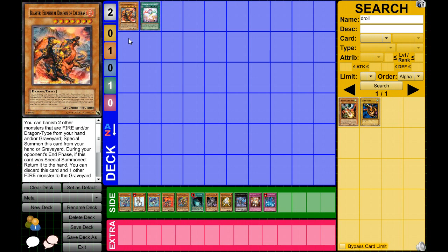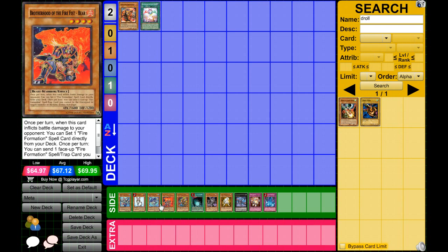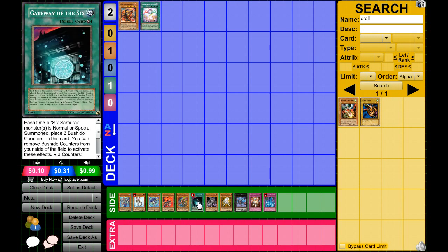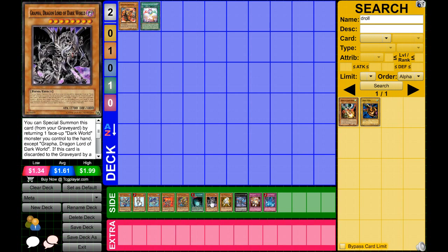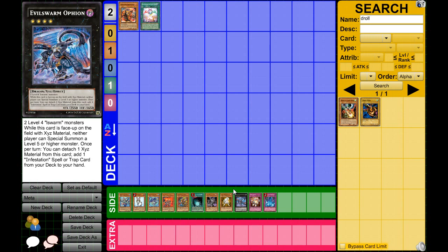For side deck suggestions: Mind Crush is good, Snowman Eater is good against certain decks, Maxx 'C' is good against Wind-Ups. Against Mermails, Effect Veiler stops Mermail Abyss Pike; against Graveyard-based decks, Bottomless is good. Against Six Samurai, Maxx 'C' prevents them from swarming with Shi En. Against Dark Worlds, Deep Prison and Bottomless to banish Grapha. Against Chaos Dragons, Macro Cosmos. Against Evilswarm, run heavy traps — you'll need to go two-for-one, like Deep Prison and Mirror Force on Ophion, since they always have Infestation Pandemic to protect. Hope this helps — thanks for watching, have a great day!